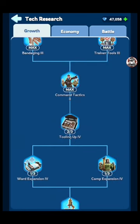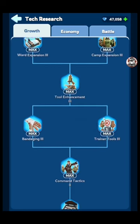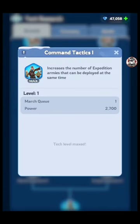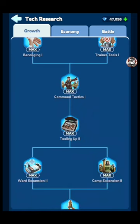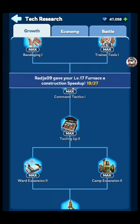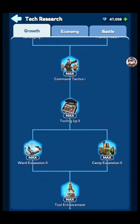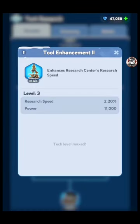If you're a free or low spender, you mainly want to focus on your growth and economy. I'll go over some things to look into first in growth. The march queues are really important — once you unlock those in the growth research tech tree, you can go out on the map and with additional marches you can get double or triple the resources you need for upgrades. The more troops you have out on different marches on the map, the more resources you get, and the faster you'll be able to upgrade.